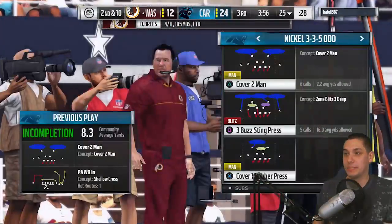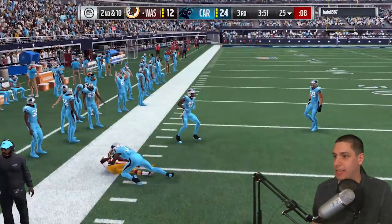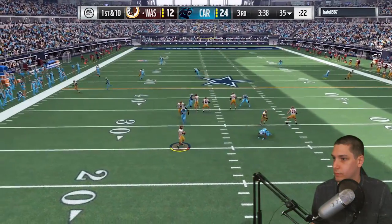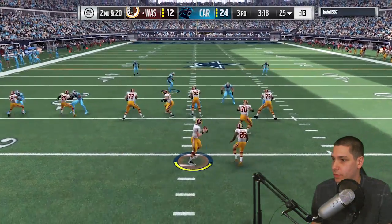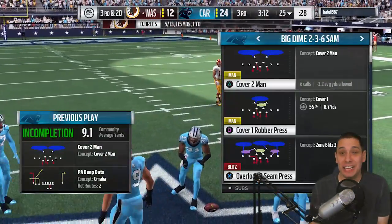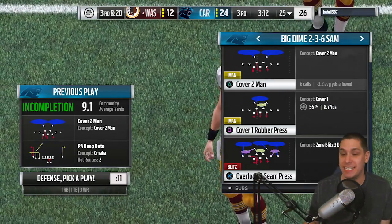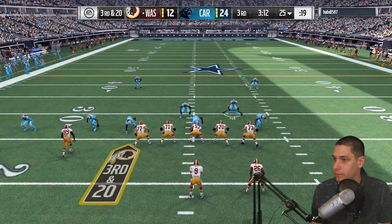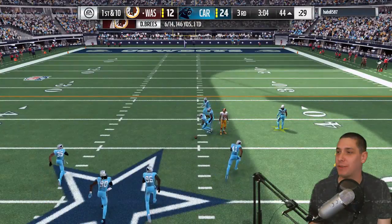Thought he was going to take off and run with Brees — here comes the pressure. Nearly get the sack but my opponent makes a nice play. Another sack — our defensive line is just killing him right now! He tries play action and still throws into double coverage on that post route. He's tried to throw that thing multiple times when I've been right there with my user. My guys just aren't good enough to make interceptions, otherwise this game wouldn't even be close. Third and 20 — come on, I'm right there for it!